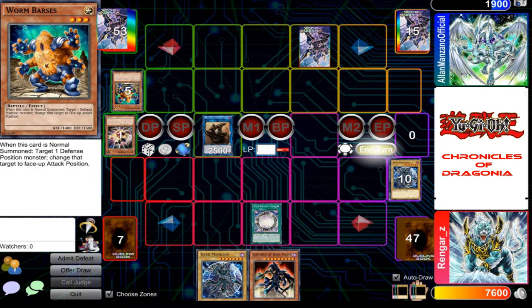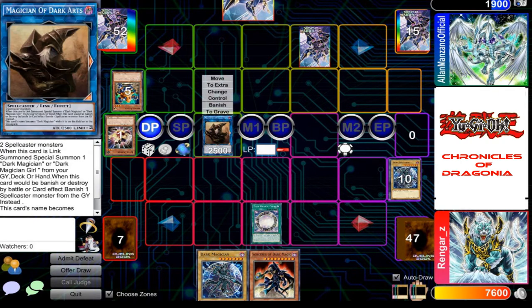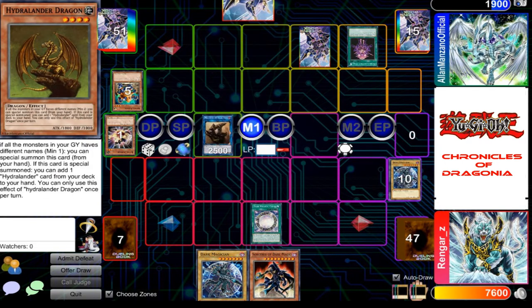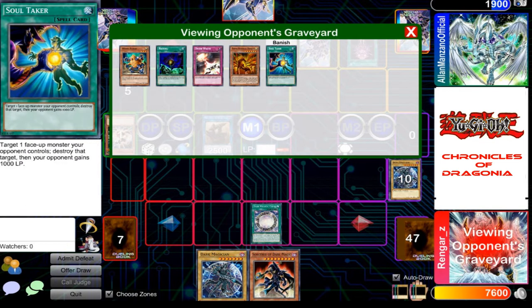Looks like I'm gonna be winning this match. I draw. I activate a spell card — Hydralander Seal. This card allows me to add one Hydralander card from my deck to my hand. And if all the monsters in my graveyard have different names, I get to draw an extra card. So I'll add Dragon, and since all monsters in my graveyard have different names, I draw another card.